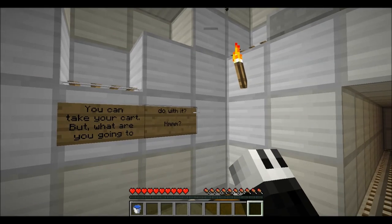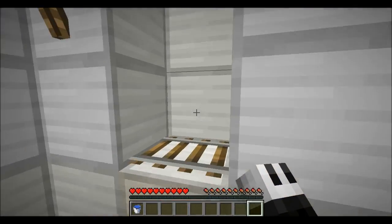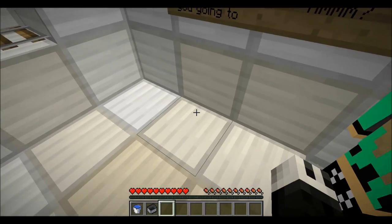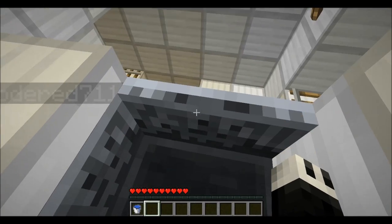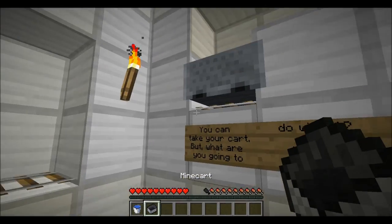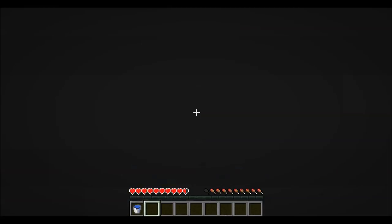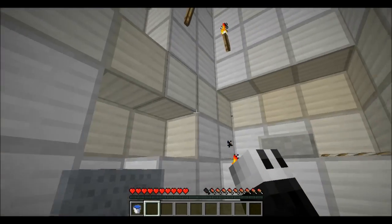See you at the bottom — how do we start this thing? You can take your cart, but what are you going to do with it? Oh, that's an easy one to figure out — we've got to use the mine carts to boost up here. We're kind of giving ourselves a boost up here. Oh, this is not going to be easy to get up.